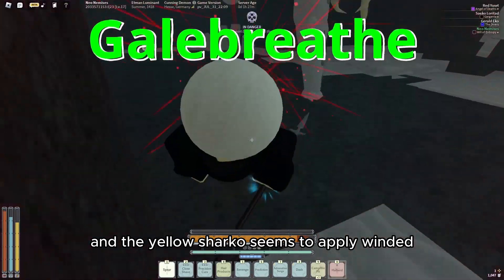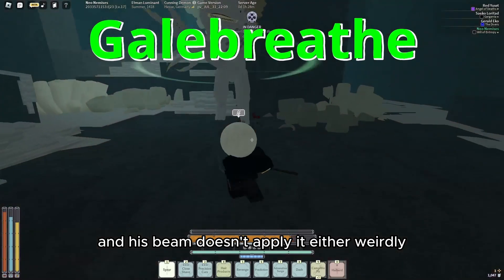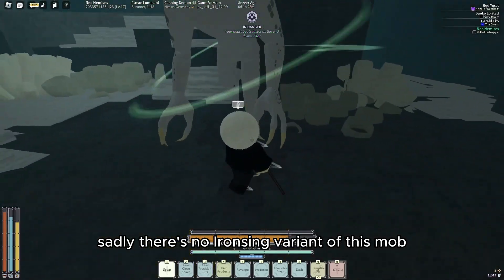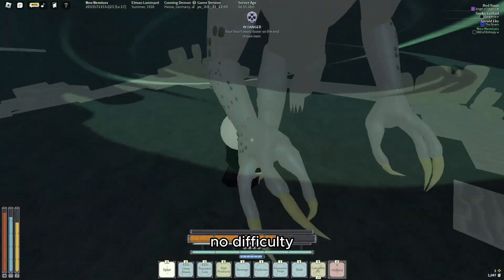The yellow Sharko seems to apply winded and suffocation every unknown amount of hits, and its beam doesn't apply it either, weirdly. I don't know what's going on with this one. Sadly there's no Iron Sink variant of this mob, so this makes Iron Sink the best attunement with no difficulty added.